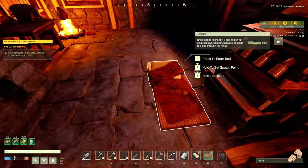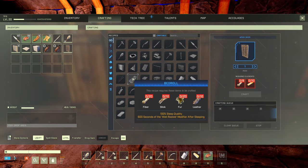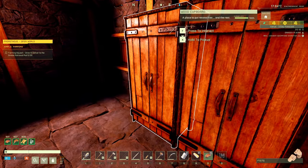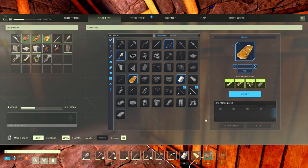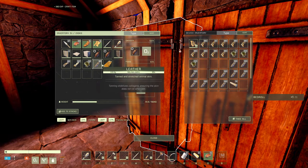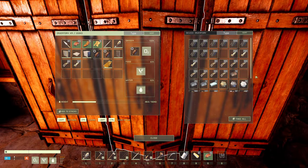Oh, a bed - yeah we're gonna have to put another bed together. What do we have for a bed? Fiber, stick, fur, and leather. Let's get you put together because chances are we're going to spend the night out there. We could probably do some exploring while we're out there too. I don't know how it's gonna go, but it'd be interesting, right?